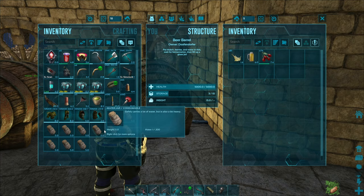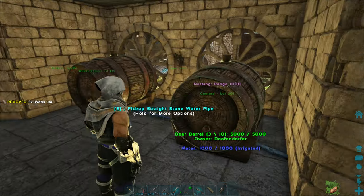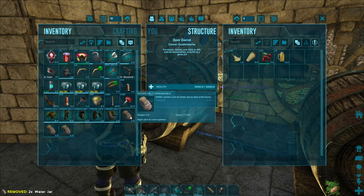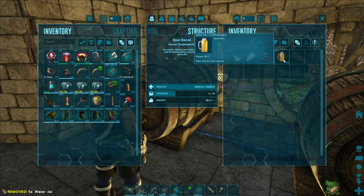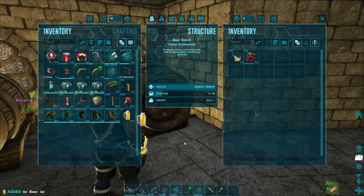First we need beer. The chalico can only be tamed with jars of beer, which you can make in beer barrels. The barrels should be connected to irrigation and they will snap to the pipes. Then fill them with thatch and tinto berries. Over time they will fill up with beer, and you can bottle them with empty glass jars.